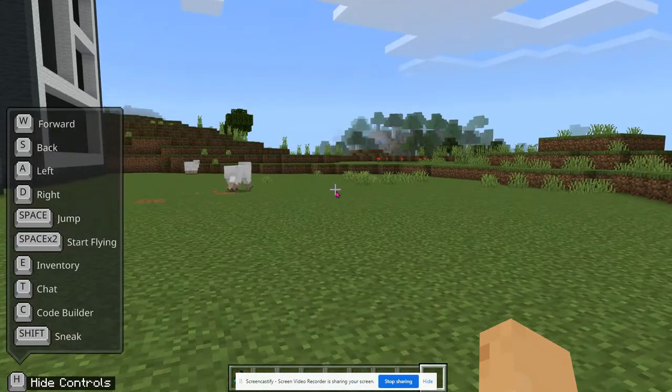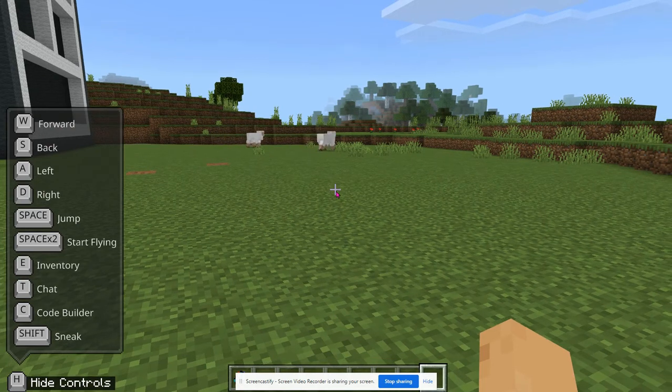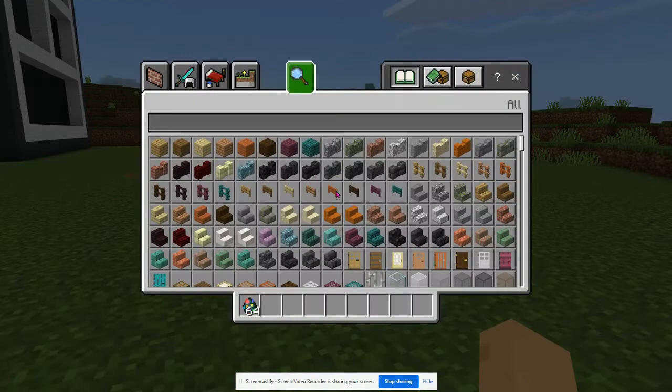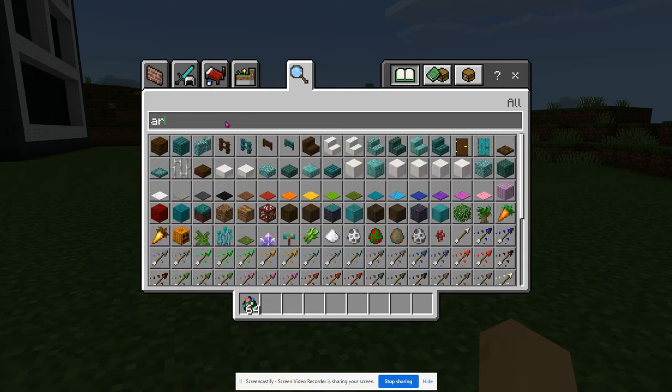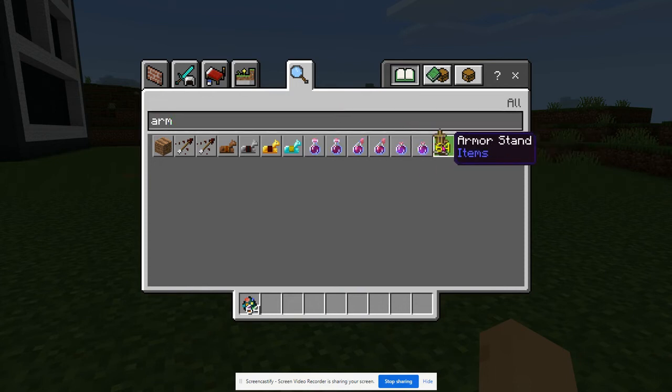Here we are in Minecraft, and one of the nice things you can do is create different characters. Besides an NPC, you can use the armor stand to create some really unique characters. I'm going to tap E on my keyboard to bring out my inventory, and the first item I'm going to need is an armor stand - it kind of looks like a paint easel.